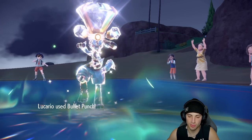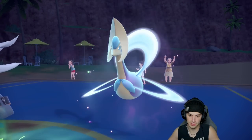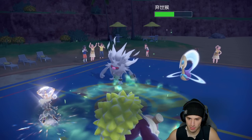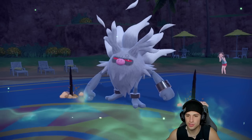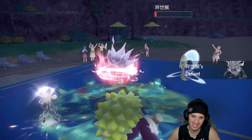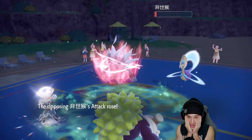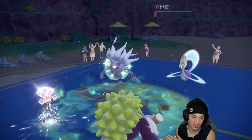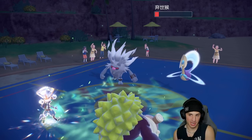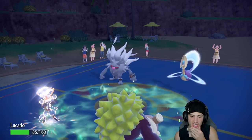Drum Beating and Bullet Punch going after Annihilape — just trying to get rid of this thing. Of course it uses Lunar Blessing getting HP back, that's annoying. Can Rillaboom just straight up KO? Oh that hurts so bad — Defiant boost too! But it goes for Bulk Up instead of Drain Punch — that actually works great because I thought it was just going to Drain Punch Lucario and take us out.